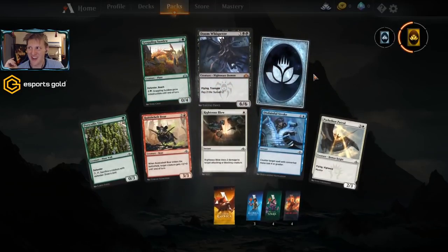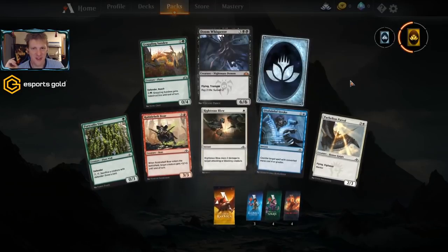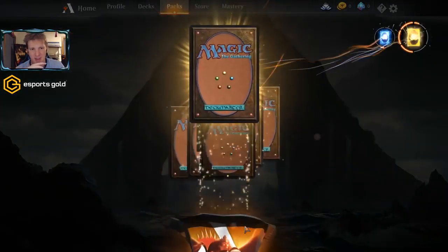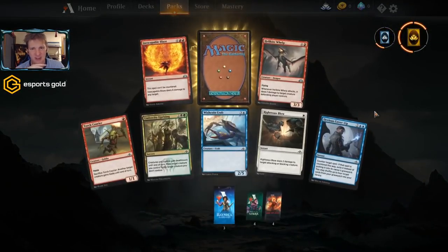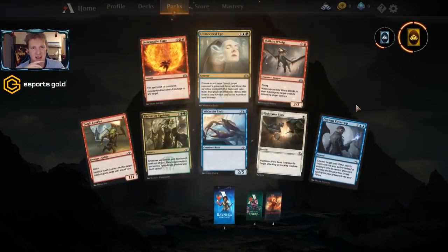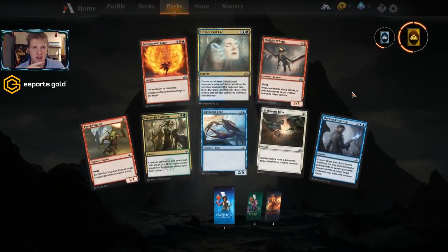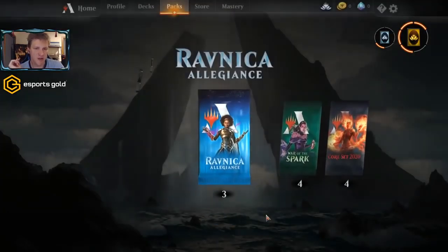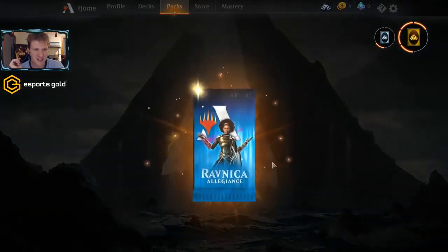I guess it was a good idea to go black — there's Doom Whisperer, mythic rare! That card is going to come in handy. We'll get to see most of the cards in action and go over exactly what they do later. Unmoored Ego is a demure card that has very specific uses, but isn't exactly what we're looking for in our free-to-play account.